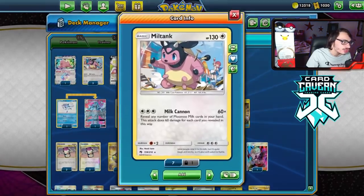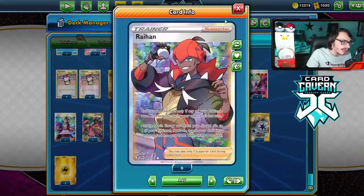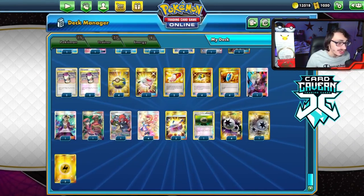I'm using Tapu Koko Prism Star to build up my Miltank. Also, Raihan helps us out in the late game, and this deck is really fun to play.